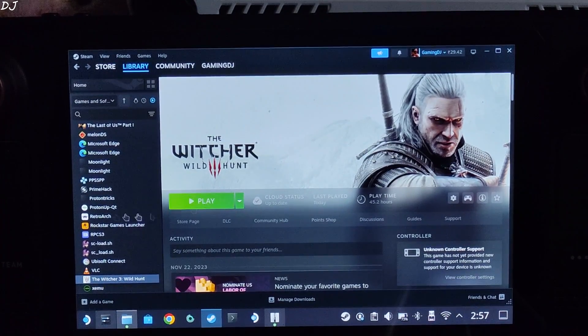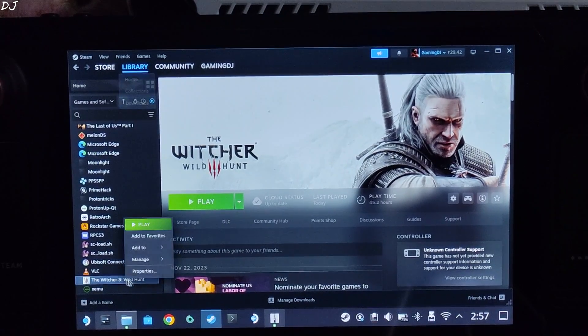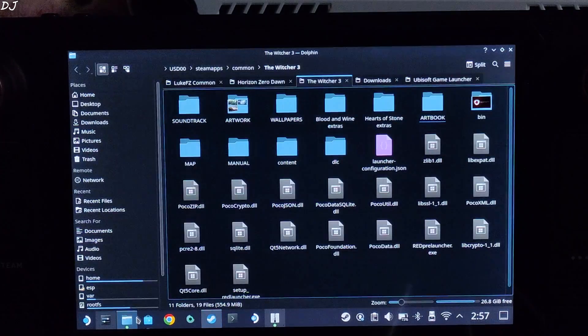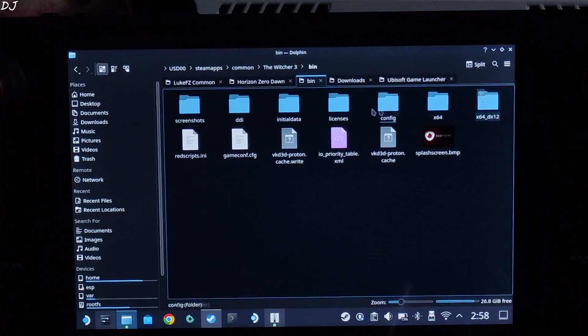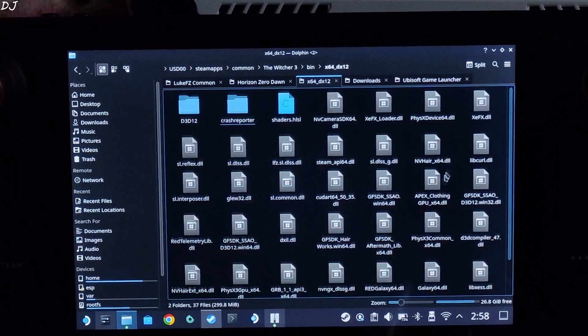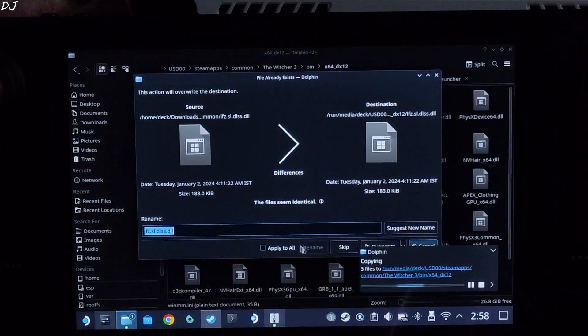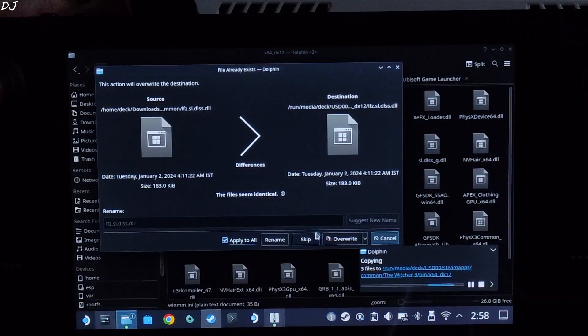This is SteamOS running in desktop mode. Open Steam, go to your library, find Witcher 3, right click, select Manage, then click on Browse Local Files. This will open the game's install directory. Then open the bin folder, then the x64_dx12 folder, and paste the files here. If overwriting — in my case it prompts to overwrite, but if you are doing this for the first time you should not see that.